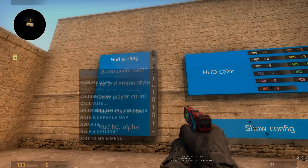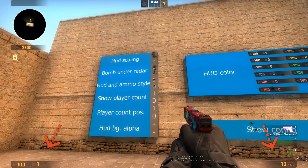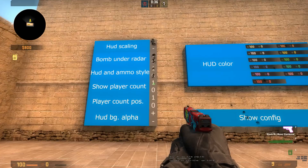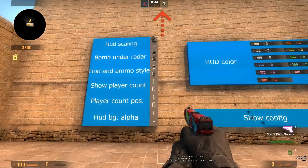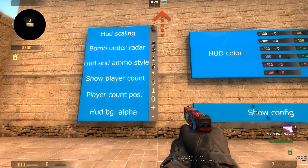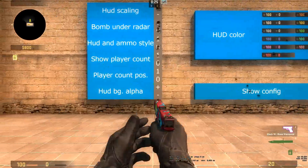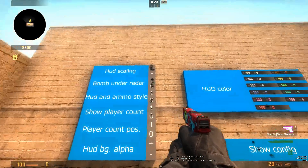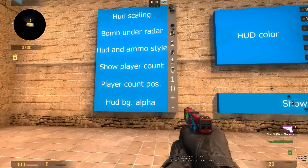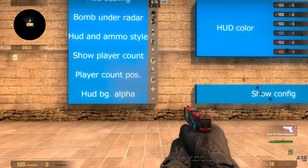Now HUD and ammo style - you can change it to a simpler version. I turned it off so it's a bit cleaner. Show players - if you look at the top it changes a little bit. If we turn it off, there we go, it changes and I actually prefer this one. Player count position - you can get it to the bottom or to the top.